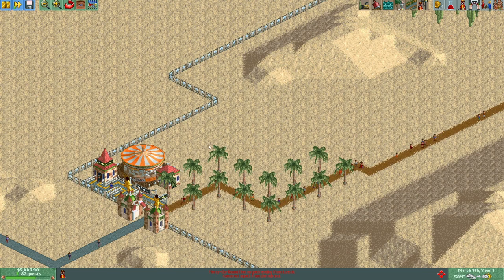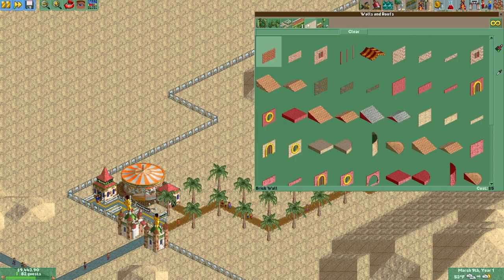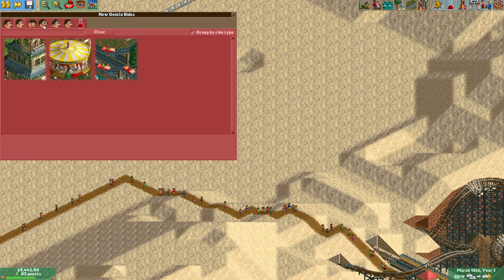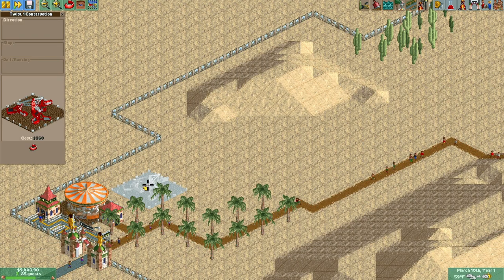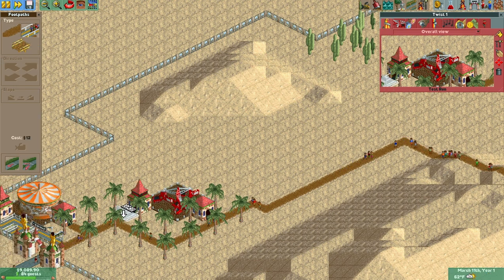I almost forgot the exit — let me put that down. Do I get dynamite scenery? I was hoping I did, because this is Dynamite Dunes after all. So that's our merry-go-round. We only have one thrill ride and it doesn't even count as a thrill ride — this pathetic thing! Let's put it right over here, which unfortunately messes up one of our palm trees.